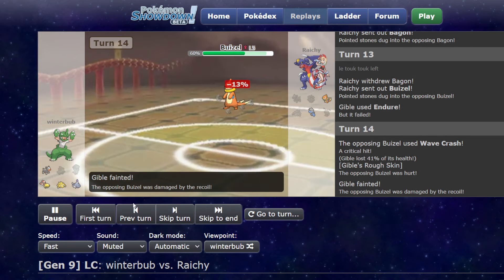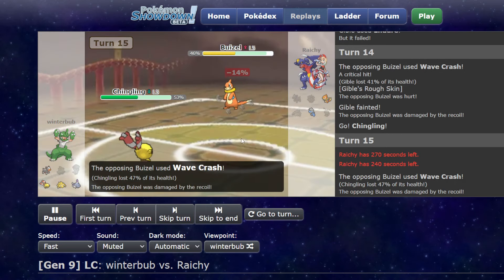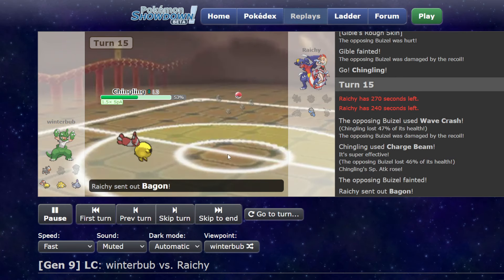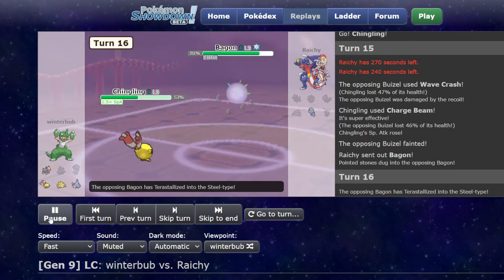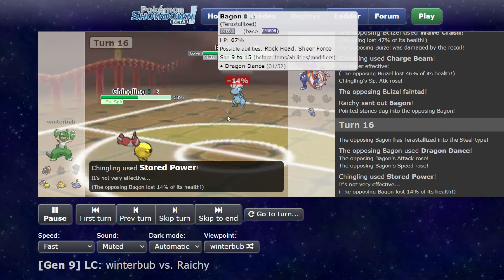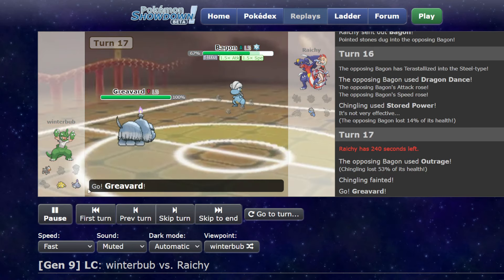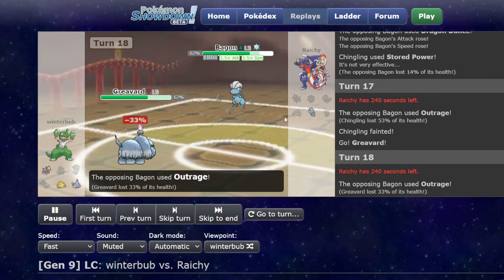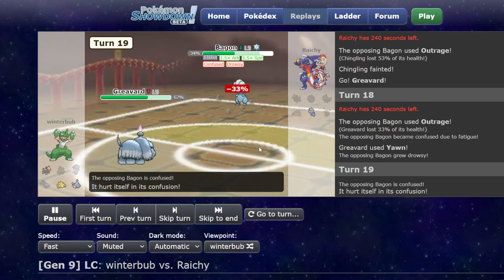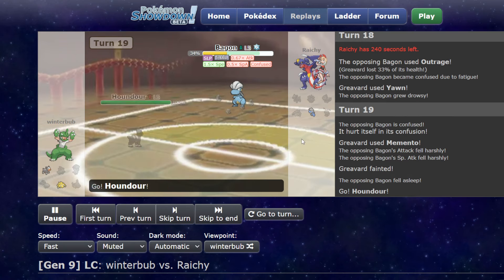The crit on Gible probably didn't matter there. I was doing some calcing here — I always lived. I didn't know if I wanted to start setting up on this, but I just decided not to. This was a little bit scary actually. He Outrages, which was fine with me, because I was able to go into Graveyard and he's not doing any type of damage even at plus one. I'm able to just Yawn into Memento. The hitting confusion really didn't matter, because I was always going out into Houndor and just killing this anyways.